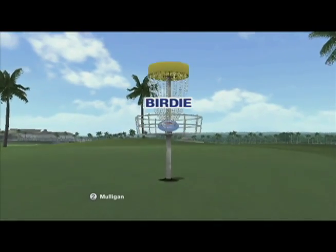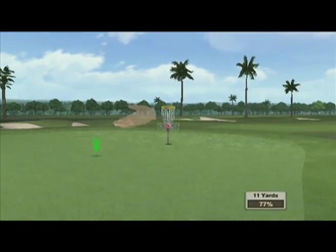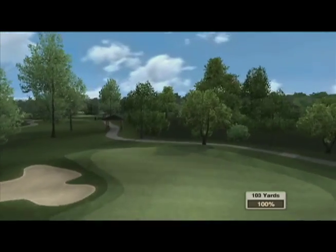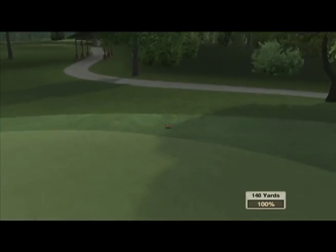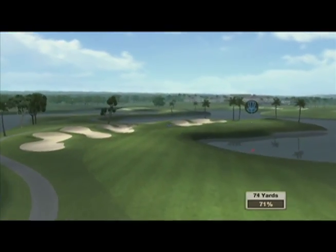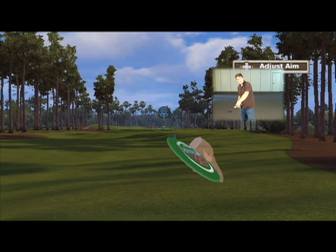Once you're on or near the green, the objective is very simple: pick up the disc and throw it as accurately as you can to get it into the basket. Another really important aspect of the game is banking the disc — it's not just pick it up and throw it straight. If you've got a dog leg you're trying to throw around and you want to throw it off to the right or left, you can do that simply by picking up the disc and angling it before you throw it.